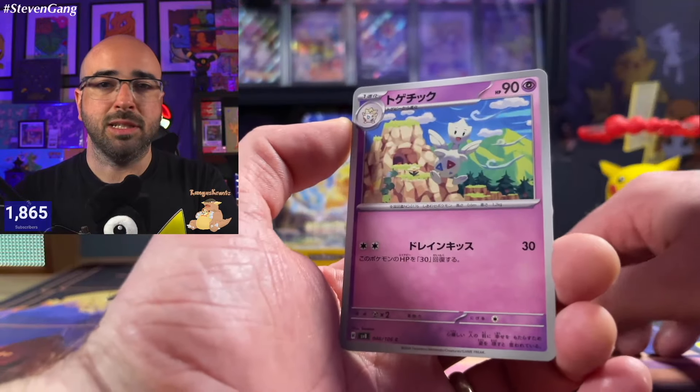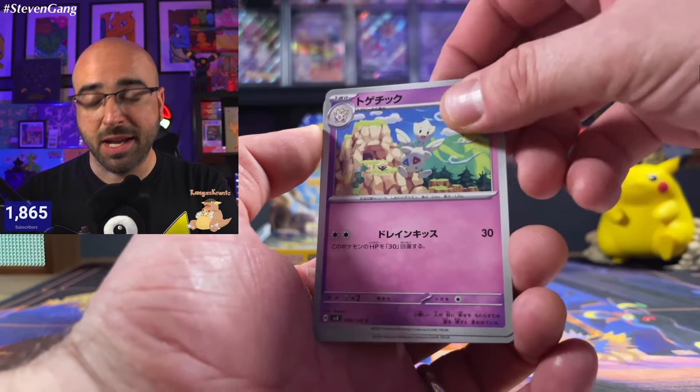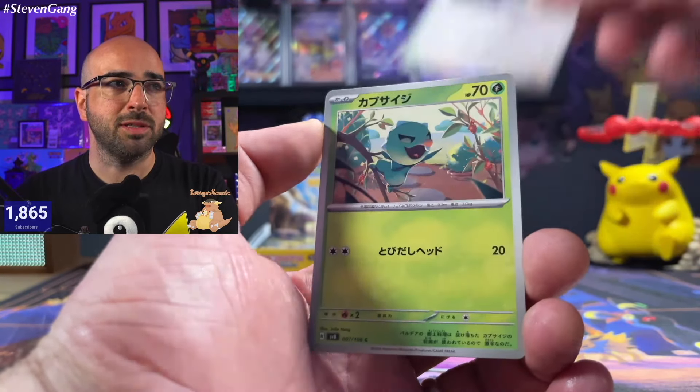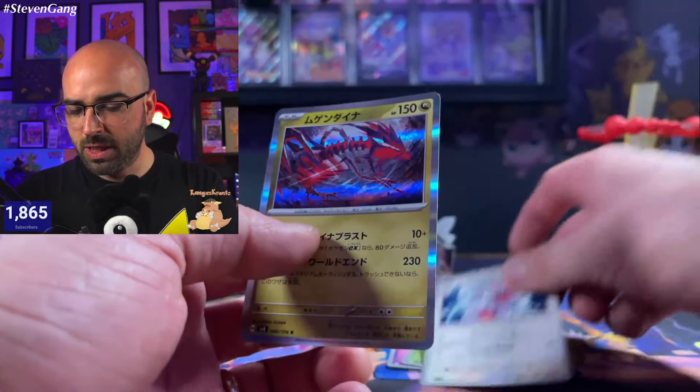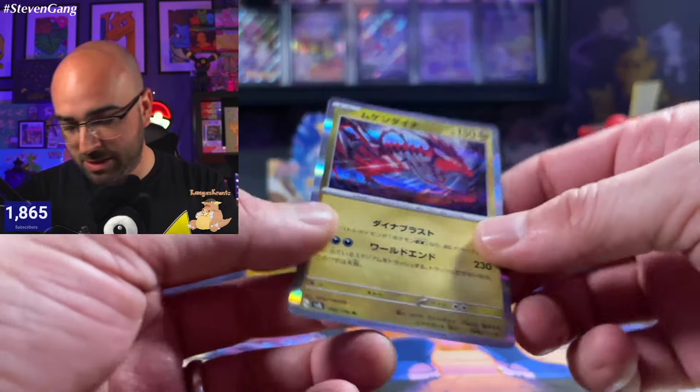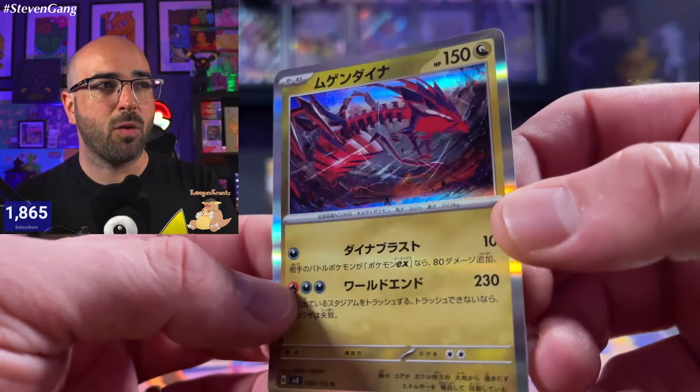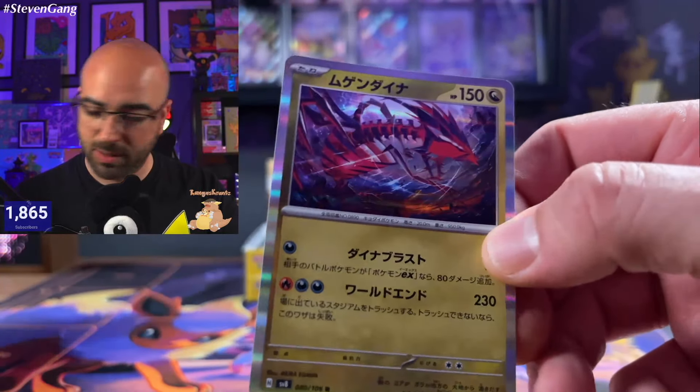I would love to see an SAR — it is what it is. Love me some Togetic, of course. Oh look at this — Eternatus looking wild. You've got Eevee, of course, with incredible artwork as well. Love that.